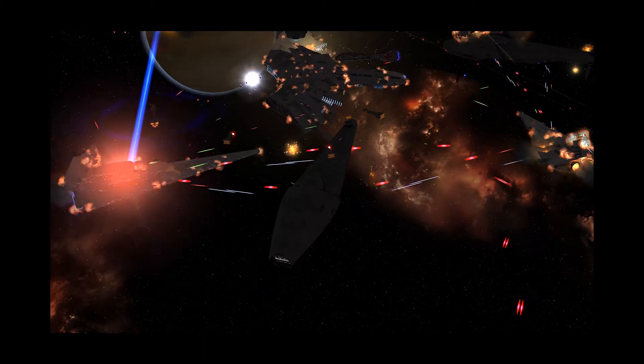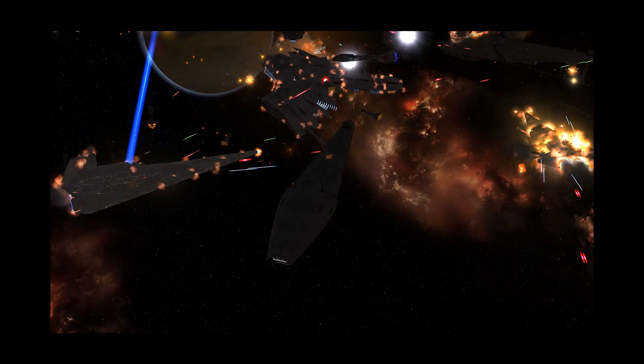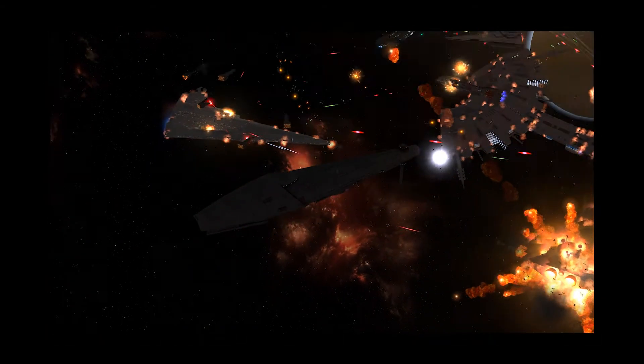Dauntless battleships come with a missile jam ability that forces enemy rockets and missiles to miss. They have a hangar bay that holds 1 X-wing flight with 2 in reserve and 1 Cutlass-9 flight with 2 in reserve.